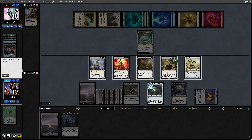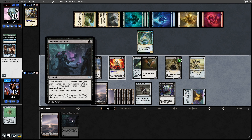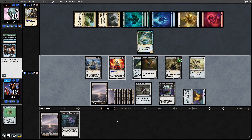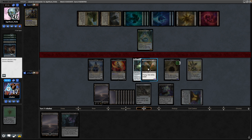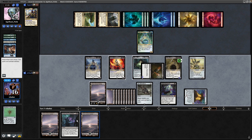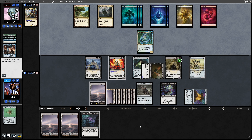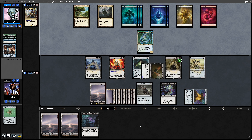Then we can go Sword of the Animist, equip it onto our Haste Creature — that will ramp us a little bit more, and we're still able to hold up Plumb the Forbidden for 2 life. Swing in at our opponent and draw a card as well, hitting with Gix. Well, the game's gone pretty well for us apart from the fact that we can't draw anything apart from lands. Challenging our opponent to do something about our board again — Crick has done a lot of work for us here.